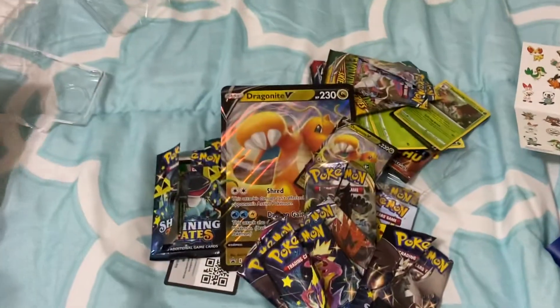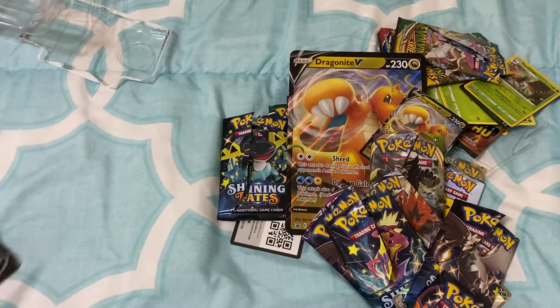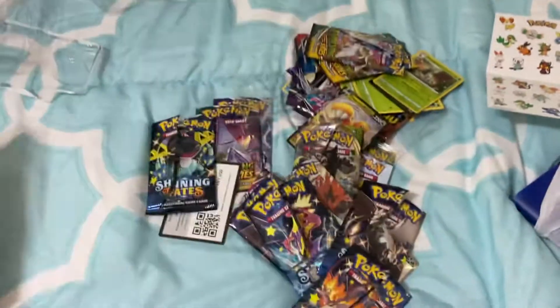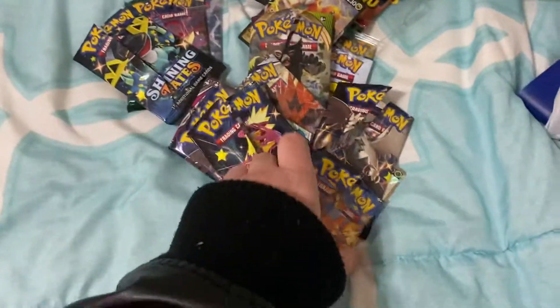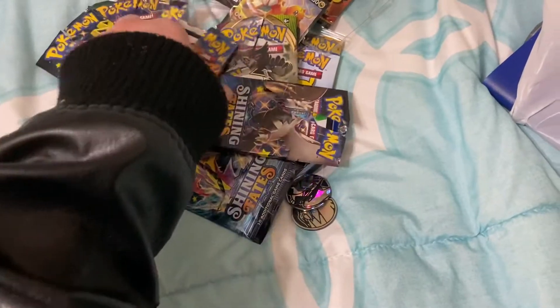That's a really cool card. We got that big card. I'm going to show you the codes as I get them. There is Dragonite. Here's some loose cards. We got that. Oh there's coins, let me just try to get these out of the packs.